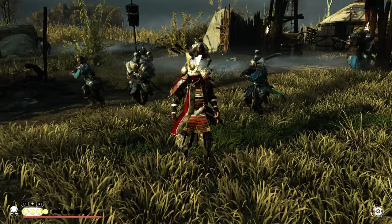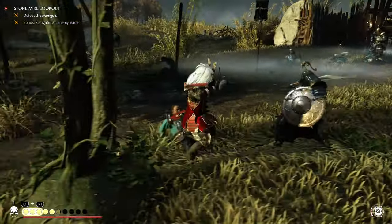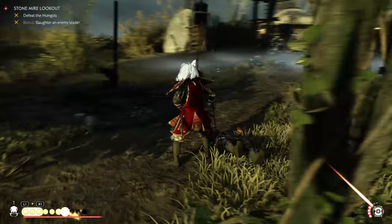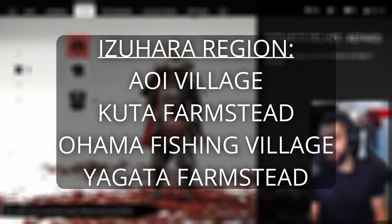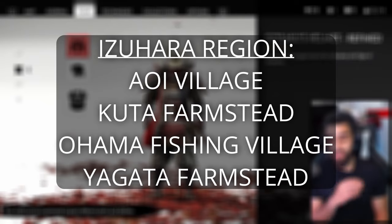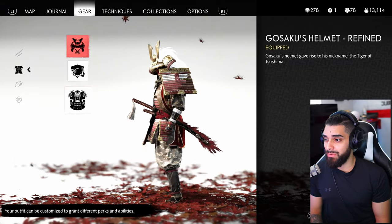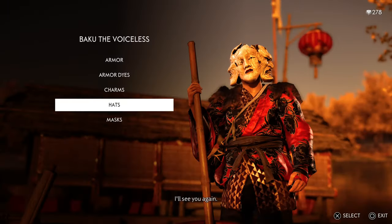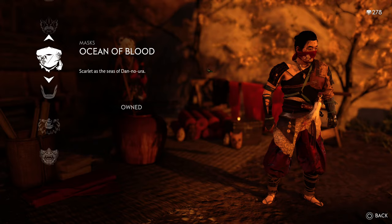I like having a mix of offense and defense because when you're dueling you will be taking damage — it's easy to miss dodges, especially from off-screen angles. Charm of Resistance reduces all damage by a major amount. Gosaku's Armor is found on a Mythic Tale; there are camps and places to liberate to collect keys, then you unlock the armor. The Ocean of Blood Mask shown here is actually a New Game Plus item you get from Baku the Voiceless.